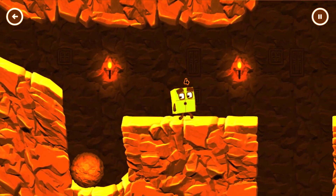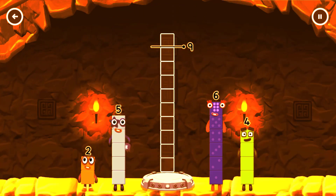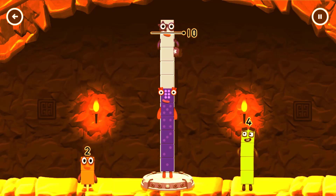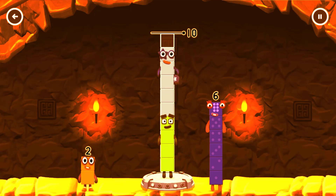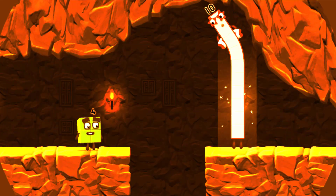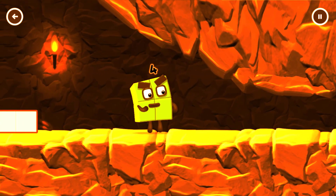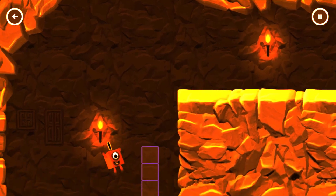Two! Two! Two! Add number blocks to make ten! Six, Four — six plus four equals ten. Ten! Good job! I'm not so sure Four is going to fit through there! Wee! Wee! You made it!